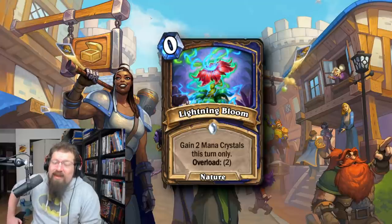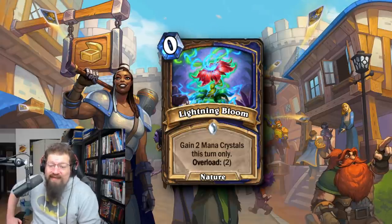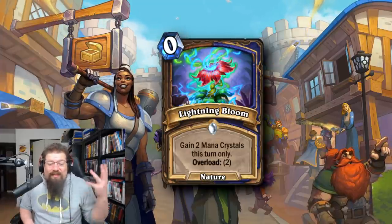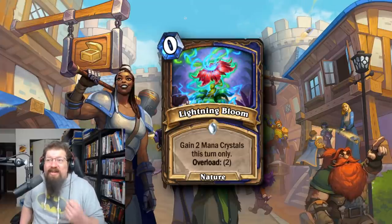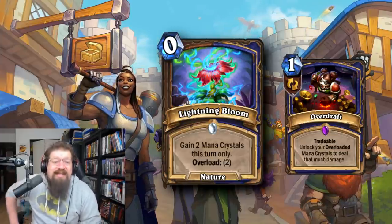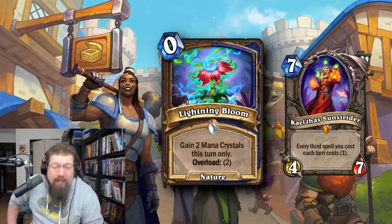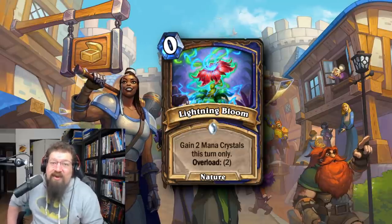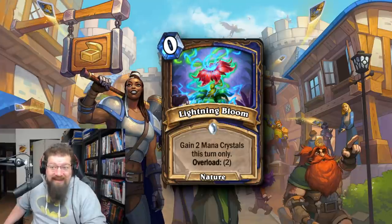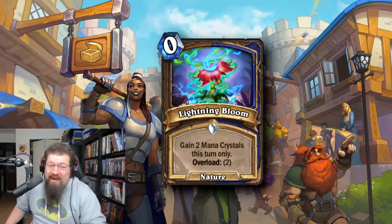At number six is Lightning Bloom — the dual class spell for Shaman and Druid. You gain two mana crystals this turn with Overload two. This has enabled countless strategies in Standard and sees play in Wild. It's free mana with an overload drawback, but you even have cards like Overdraft that remove the overload in Shaman. We've seen Dane pop off and do insane damage combos. Lightning Bloom with Kel'Thas Sunstrider enabled turn one lethals in Wild at one point. A ridiculous card that I'm surprised has stayed for over a year since it was introduced in Scholomance Academy. Mana cheats are good — and do you care if you're overloaded if you've already won the game? No.